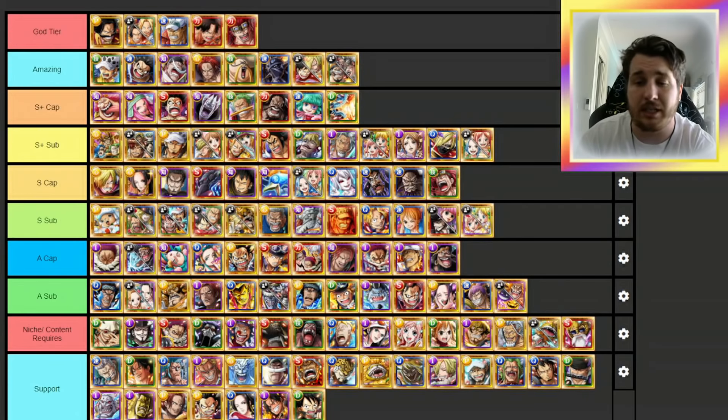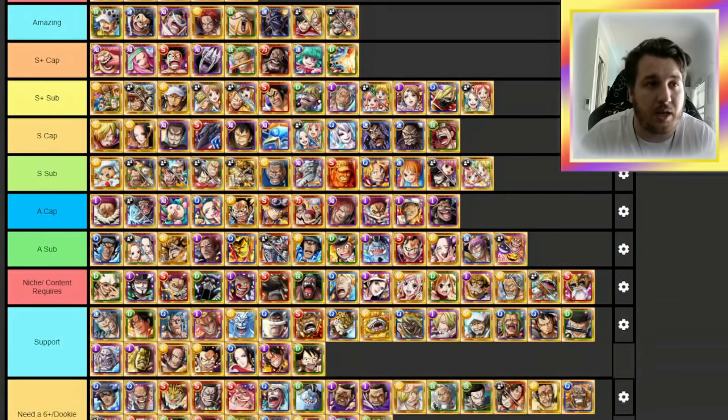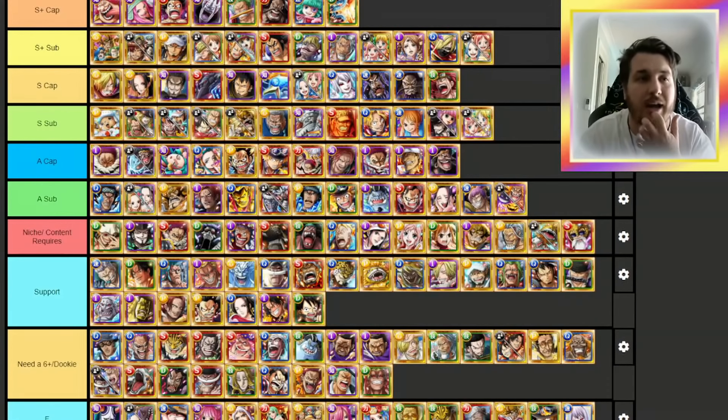Let's take a look at last month's tier list and see what changes we want to make. First of all, I did move Smoker into support — he should have been there from the beginning. Down in the 'needs a 6+' or dookie section, these characters either have a 6+ and they suck, or they don't yet have one and really need one. The support category — characters like Bardo, V2 Lore, and V1 Zoro — you basically just want to max out their supports and leave them in your box.